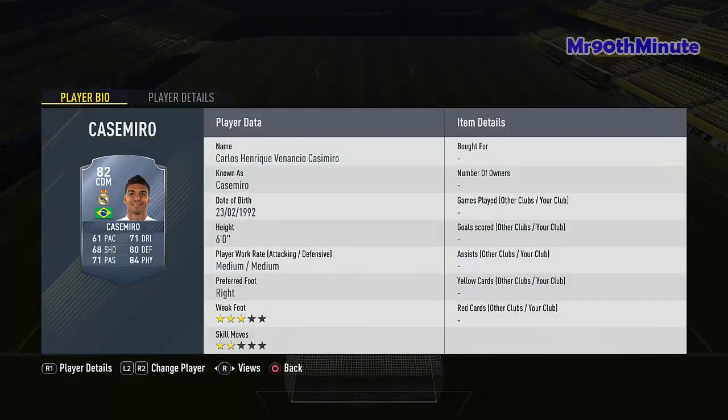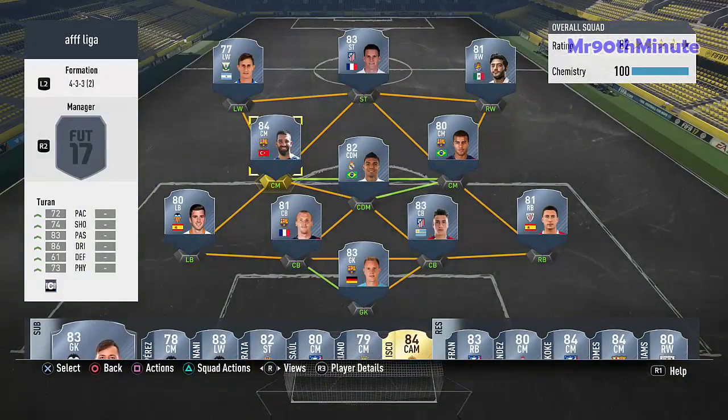Moving on with the 4-3-3 formation, our CDM is Casemiro, the Real Madrid defensive midfielder, going for 2,000 coins. He has 80 defending and 84 physical with 71 passing — he's a warrior in the middle. He's not slow either and has good distribution which will help on the counters.